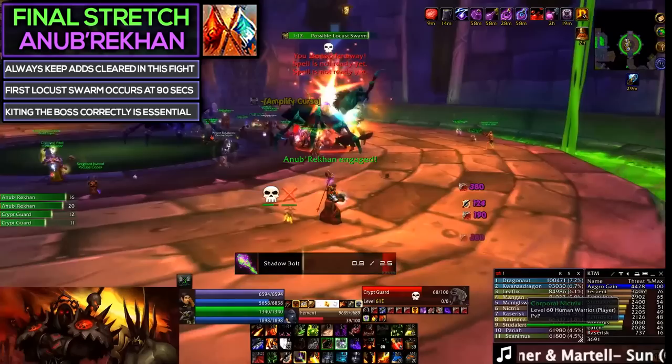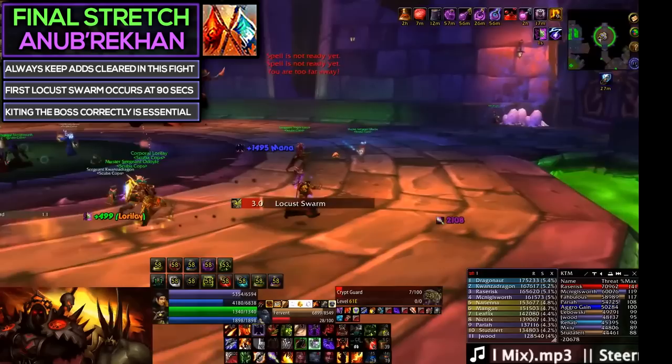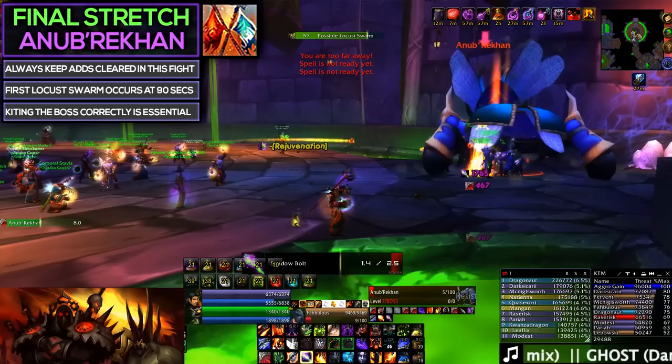To quickly summarize: clear the adds at the beginning of the fight and keep them faced away from the raid while your main tank holds the boss down in the back. Spread out for Impale and clear out any Corpse Scarabs that appear during the fight. During Locust Swarm, move away from the boss, kill the Crypt Guard that spawns, and make sure to heal the main tank and use Aspect of the Pack if needed while they kite the boss back to the entrance. Once Locust Swarm ends, get back on the boss and rinse and repeat until the fight is over.